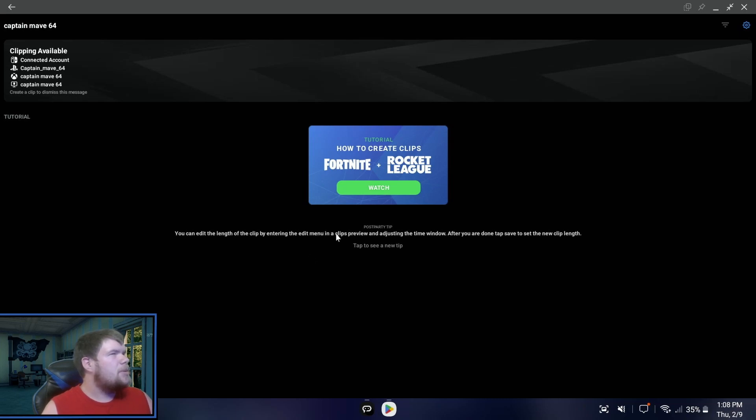You can add the length of the clip by adjusting the time window, and after you're done tap save and the new clip link. Tap to see new tips and it tells you different things. Pretty cool. It has all of my accounts already because I have multiple - basically all of my same accounts.